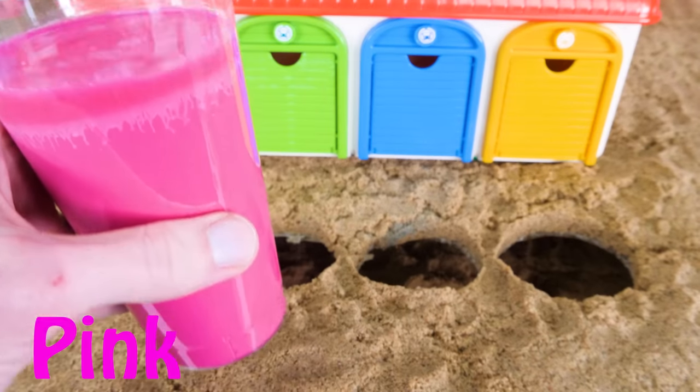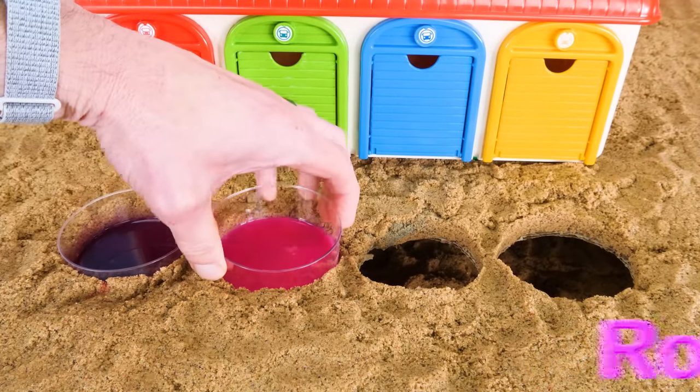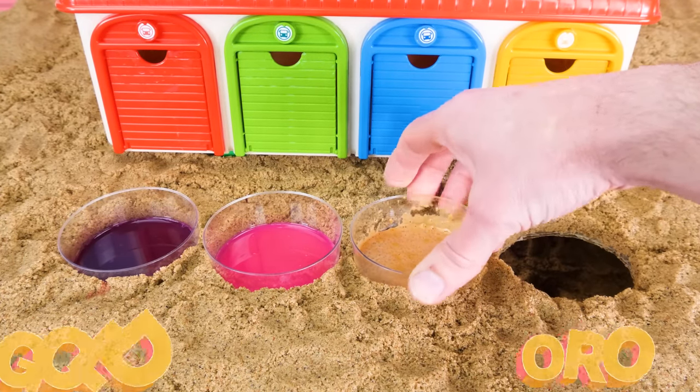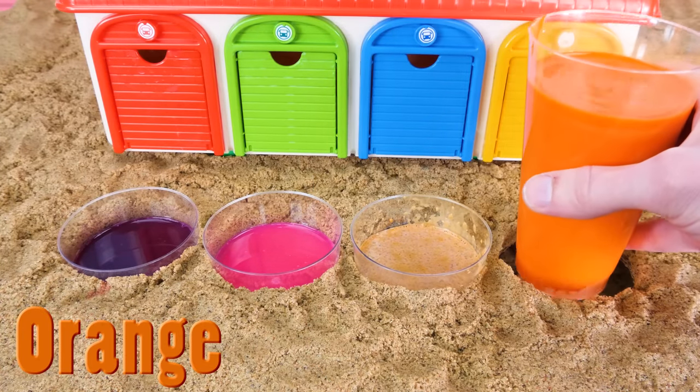Next we'll use the color pink, or rosa. This one kind of looks like a strawberry milkshake. Next up we have the color gold, or oro. It kind of looks brown, but trust me, it's gold. And finally we have the color orange, or naranja.